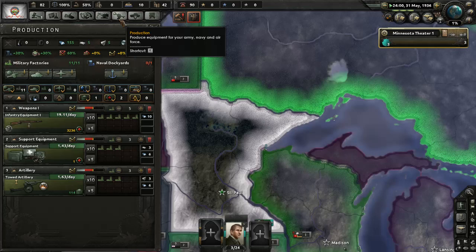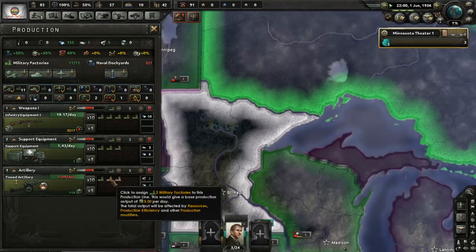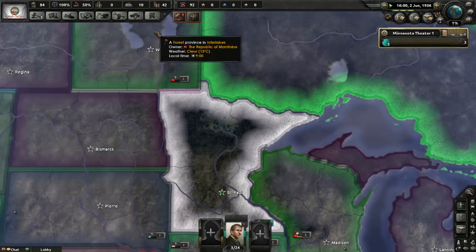How are we doing here? We've got to make a lot of guns — a lot of guns. Starting to stockpile some support equipment though, which is a good thing. We may taper off on the artillery and bump up the guns.